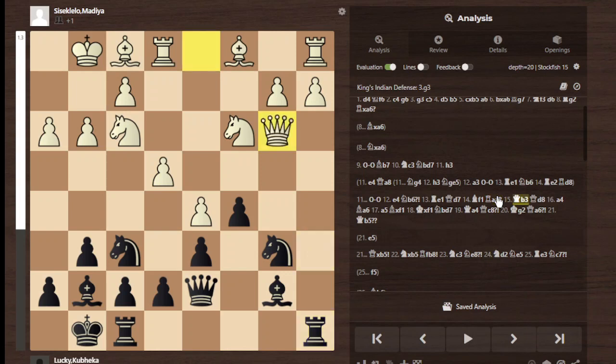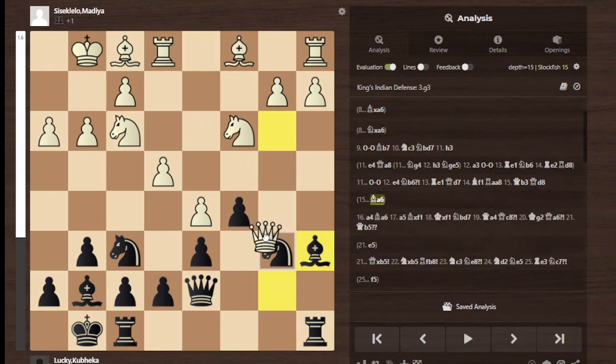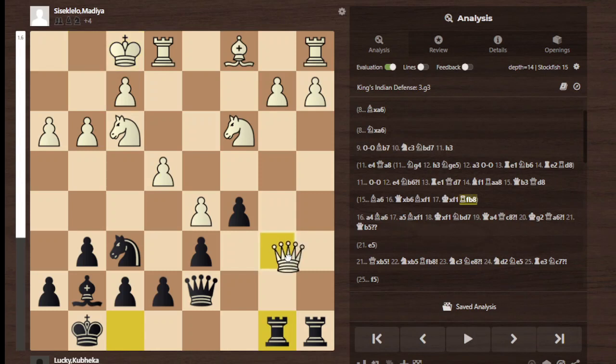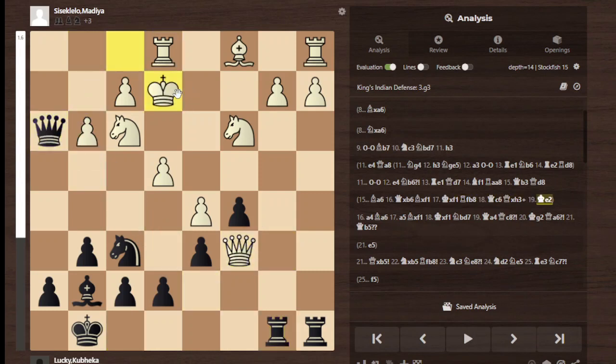Rook a8, queen b3, good move. I spent about 30 minutes because I was thinking of doing something weird here and it was going to be bad. I ended up rejecting it because there's just nothing. Let's say maybe king here, king takes — like, what's here really? I thought there was nothing. This was a line I calculated, but seriously...